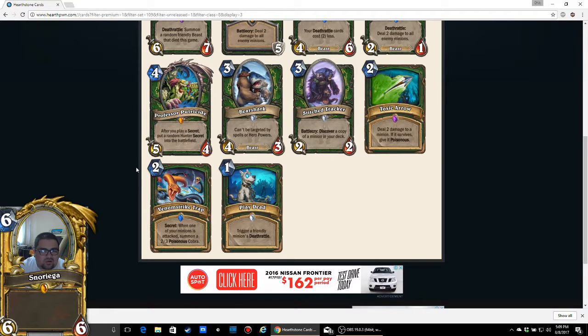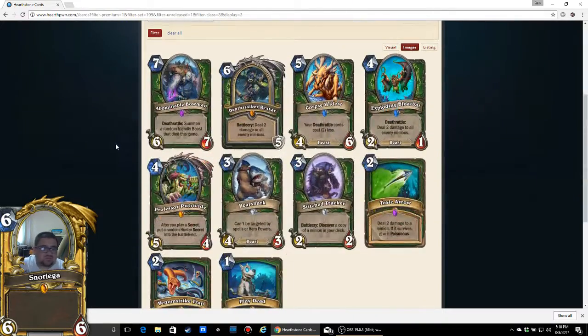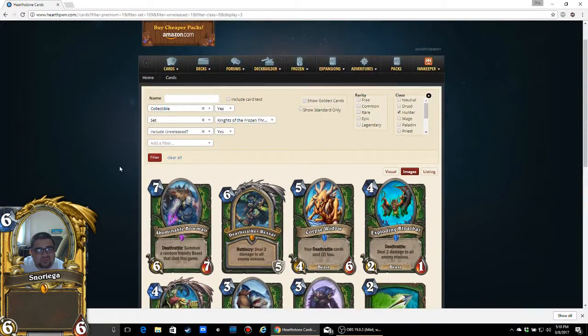Lastly, Play Dead: 1 mana spell — trigger a friendly minion's Deathrattle. We've had this before, and Blizzard seems to be wanting to push Deathrattle. I think this works. Feign Death at 2 mana was too much, so at 1 mana this feels a lot better. I've got a feeling this card is better than it looks, and even though it has no body, this card is good. I'm going to go out on a limb — 3 out of 5 for Play Dead. It's going to see play, especially in Deathrattle Hunter. Regardless of whether it's good or not, people are going to play that card.